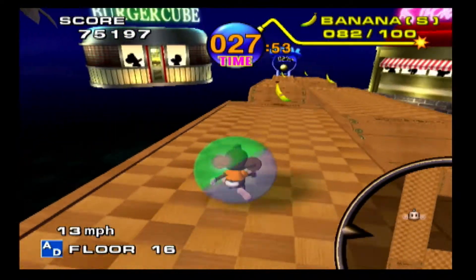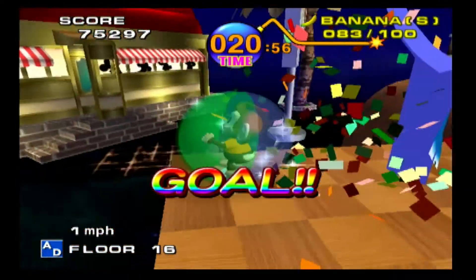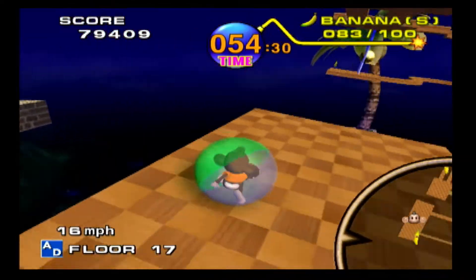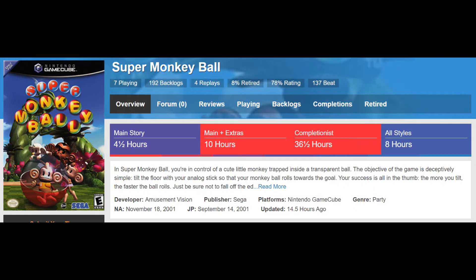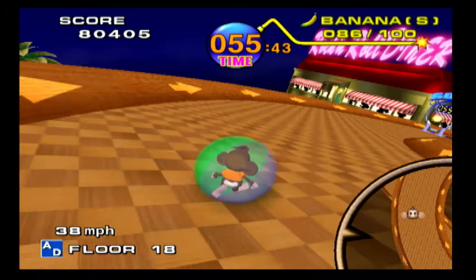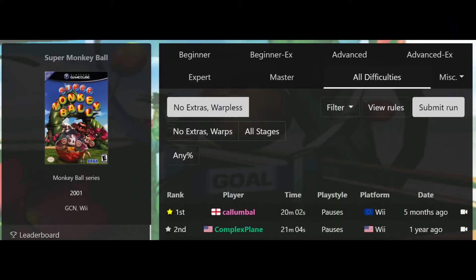What we have here with Super Monkey Ball gameplay-wise is a really simple yet challenging and incredibly fun game with a ton of variety for one to four players across three different game modes. This type of game is hard to gauge for completion time as it varies by skill level. On average it takes people around four to five hours to complete the main game, and completionists can expect around 36 hours. The fastest speed run through all difficulties from beginning to end is 20 minutes — with over 300 levels total that's less than 12 seconds per level, which is insane.